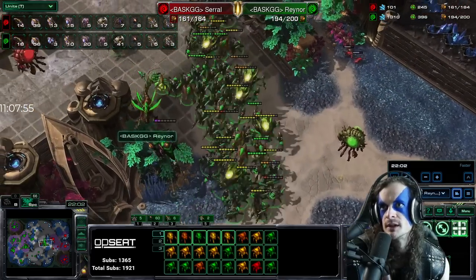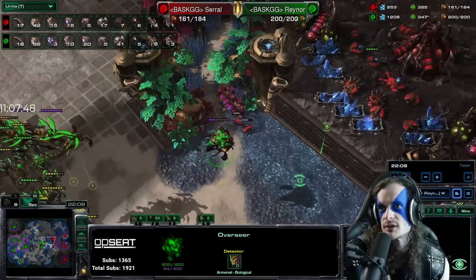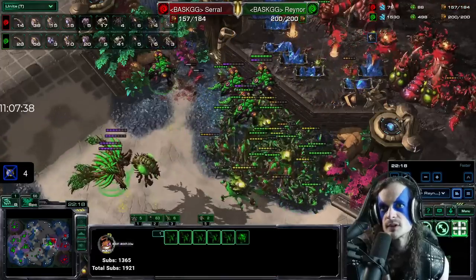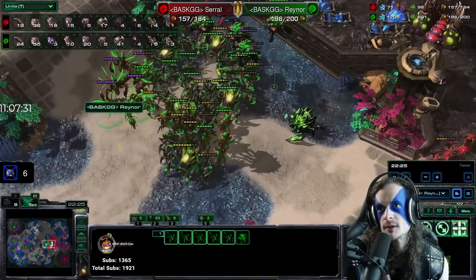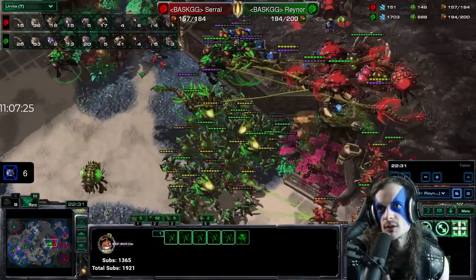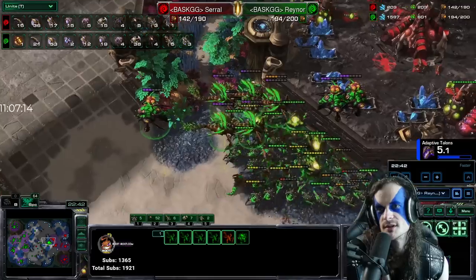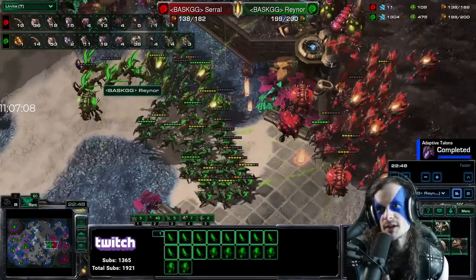Seven lurkers for Serral, two lurkers for Rainer. Lurkers from the high ground getting some damage; overseer goes into oversight mode to see uphill and vipers consume more energy. Drones being sent to the sixth base because the third is mining out — Serral needs more mineral income. He is not able to max out because he is running out of money from Rainer killing his bases so many times. Lurker burrow speed going for Rainer. Saril cleans it up — instant cleanup. Oversight noticed but the abducts still go out — three lurker kills right away.